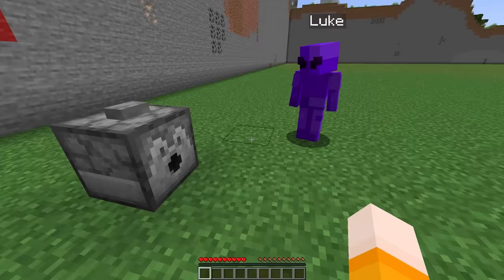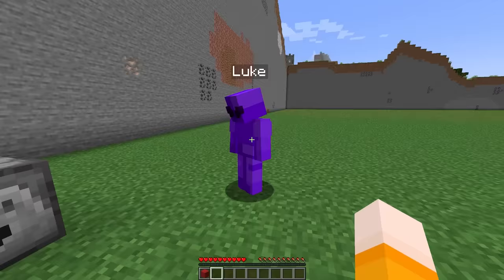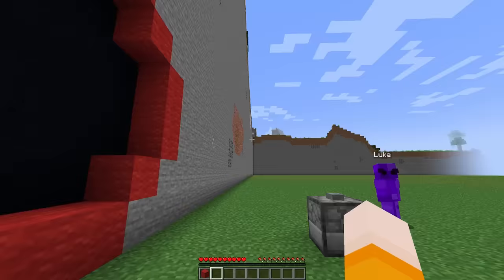Alright, so for this build challenge, you and me are going to be building with one color, and this dispenser's going to choose. Let's see what it is! Red! Where's Cash when you need him? Seriously? Please, I don't know how to build with red! You know, red's not my favorite color either, but since Cash likes it, I like it.